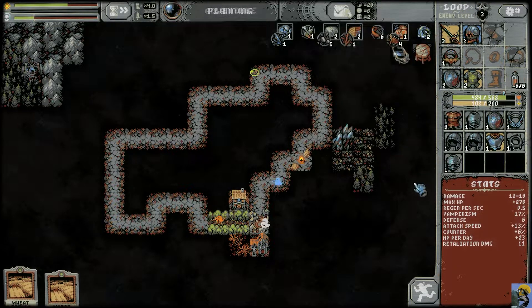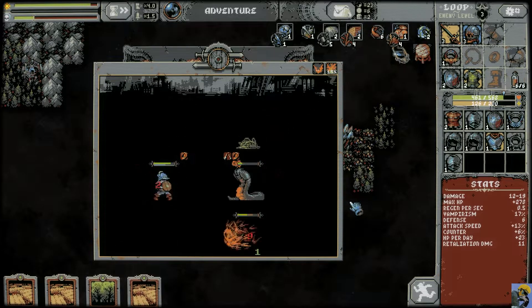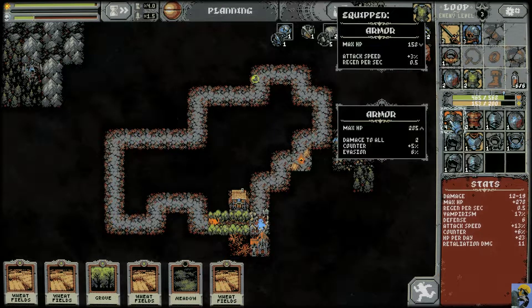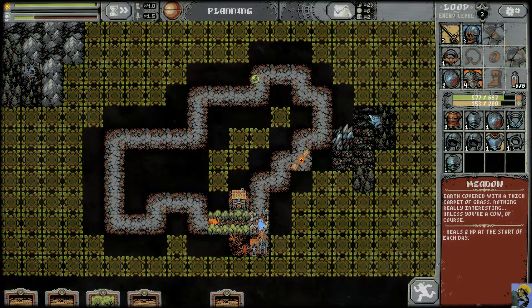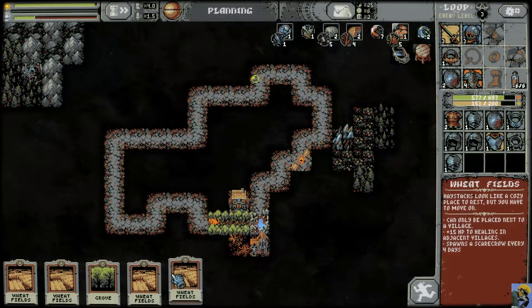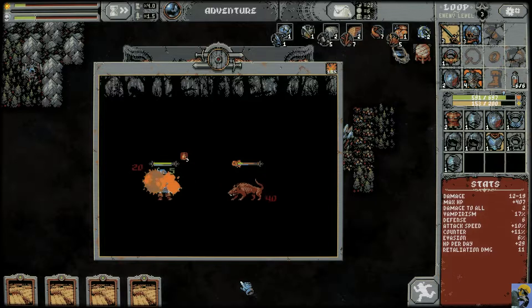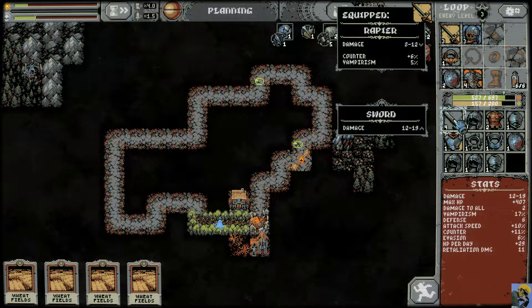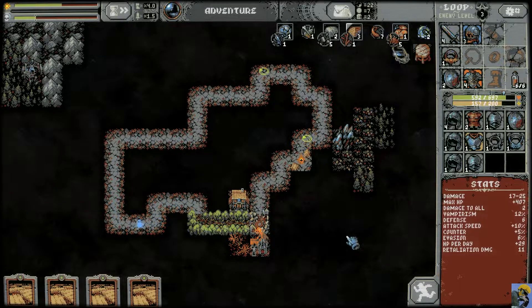We'll take the raw defense. Look at this armor — damage to all, huge hit points, yes please. 29 hit points per day. Put that Grove there. The damage is too good — I don't need that much vampiricism.